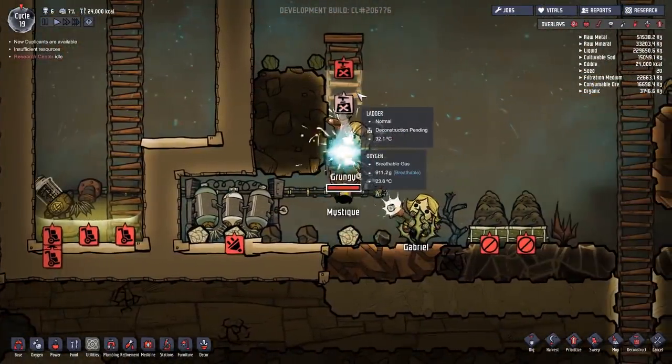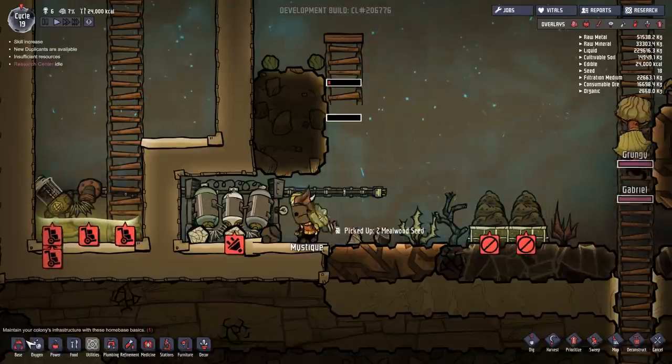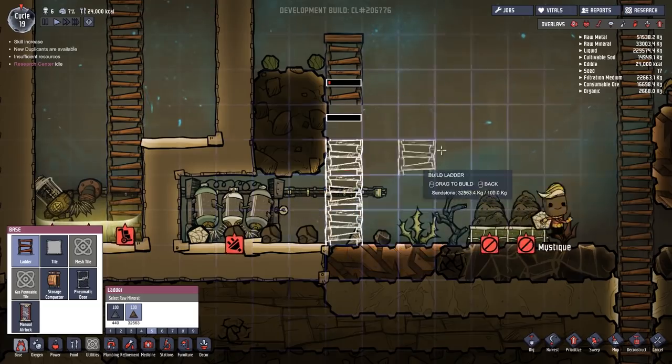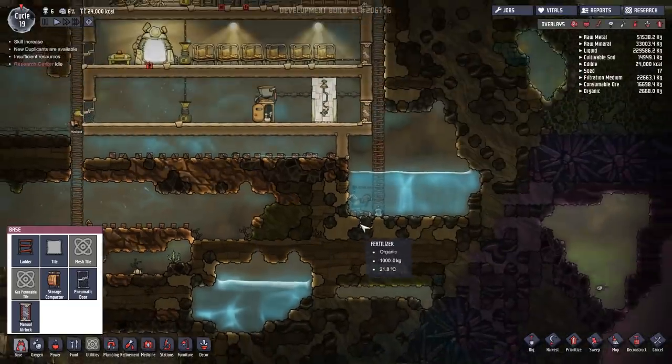I've just complimented them and they have now removed the ladder, so I can't do the top bits. This is a really good alpha and then bang, they do something stupid like that. I take it all back. What a terrible thing.